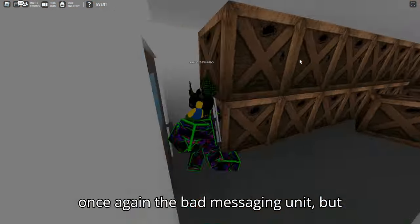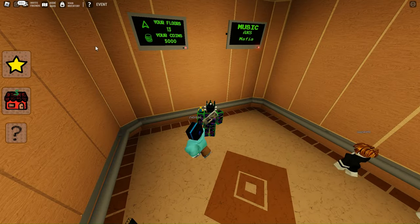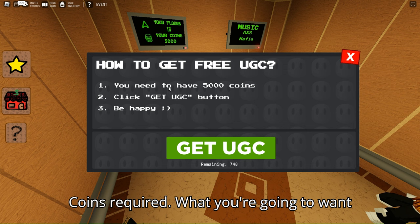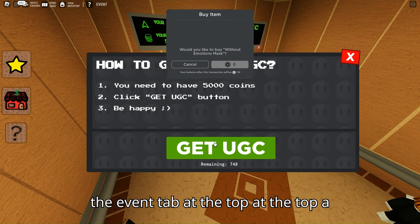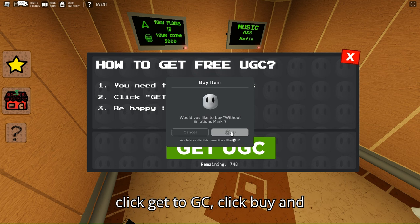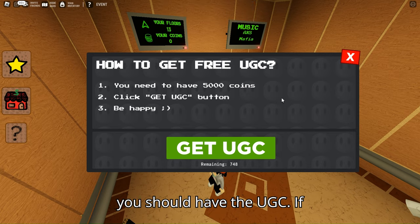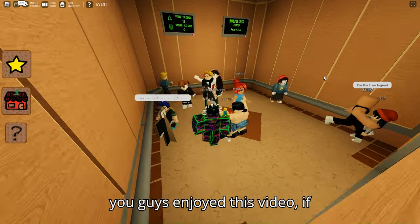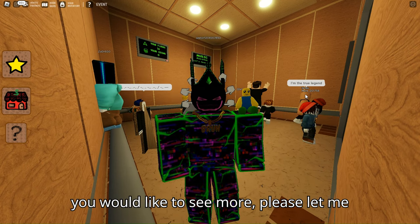I generally don't recommend this game due to the bad messaging in it. But once you have the 5000 coins required, click on the event tab at the top. A little menu will pop up — just click 'Get UGC,' click 'Buy,' and you should have the UGC.